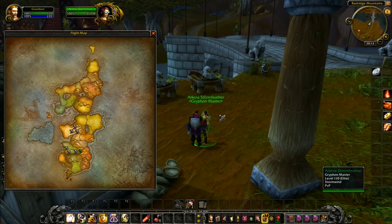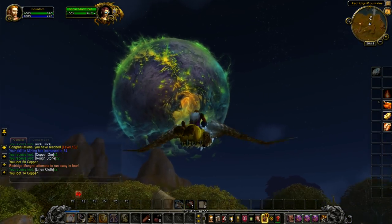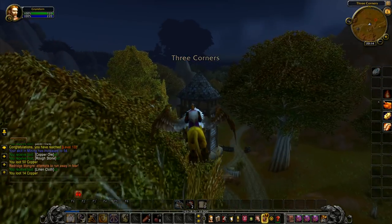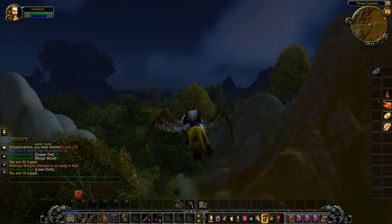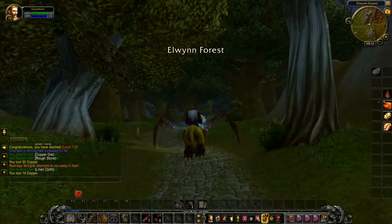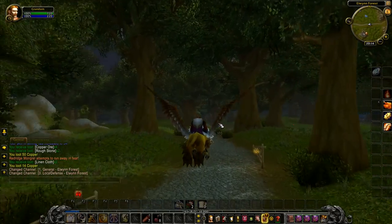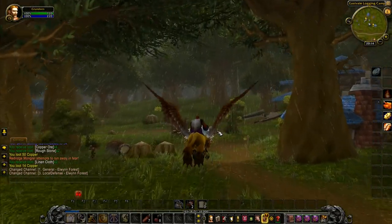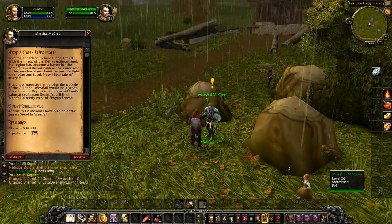We're going to fly back to Eastvale Logging Camp for an aerial view. There is Argus — I haven't actually been there yet; my main character is now level 108 with one and a half levels to go. I'm hoping to do more on that character later today, which is actually Friday. At the moment I'm farming Darkmoon Faire tokens for the new Darkmoon Faire flying mount that's available, so I'll probably spend quite a bit of this evening working on that.